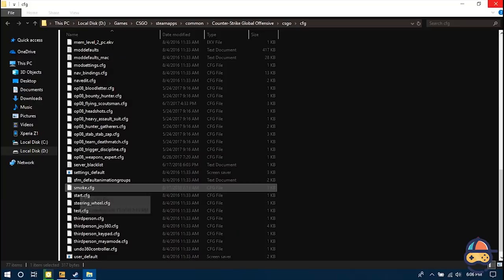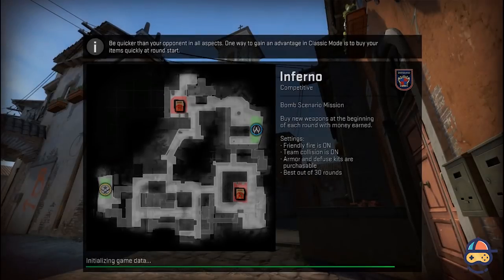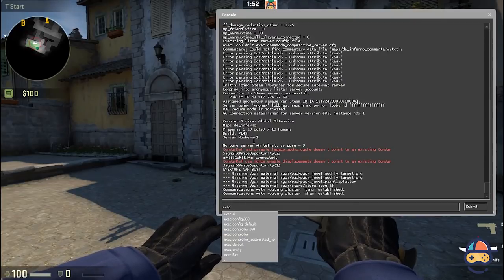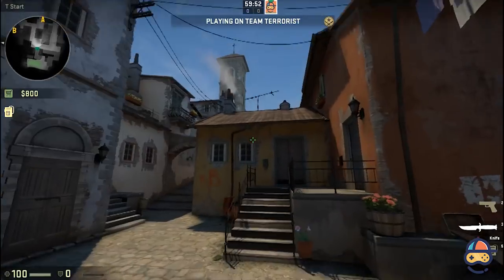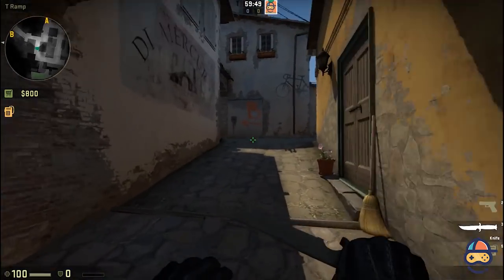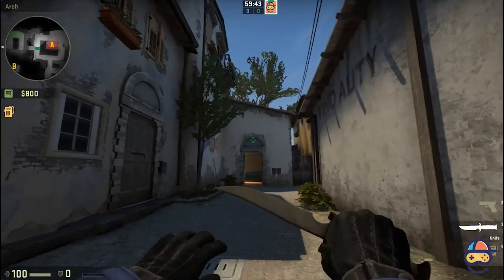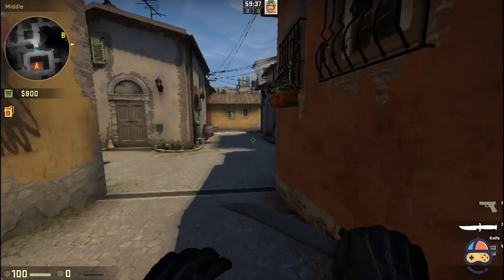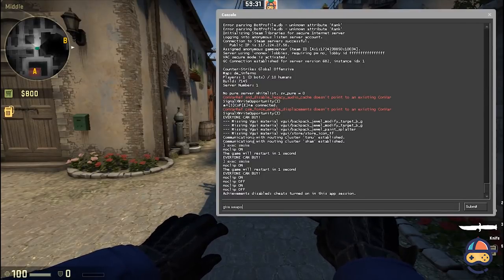Now the problem is how to launch this file — that's what I'm going to show you. Open up any map you want to practice in, open the console, and type exec smoke, then press Enter and you are good to go. Keep in mind that to get money you still have to type in the impulse command, but everything else is working — you can move around freely, round time is 60 minutes, unlimited ammo, and all the things I told you. As you can see we got no smokes, so type give weapon_smokegrenade.